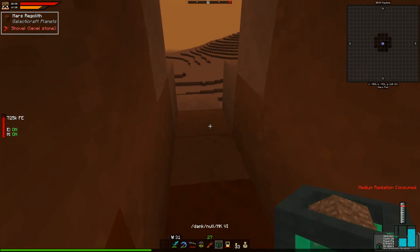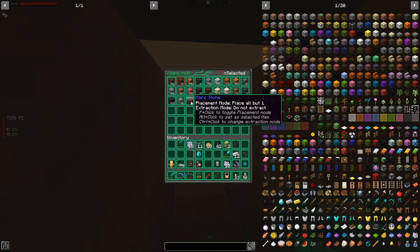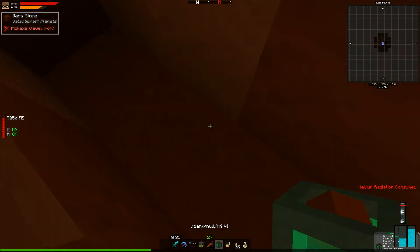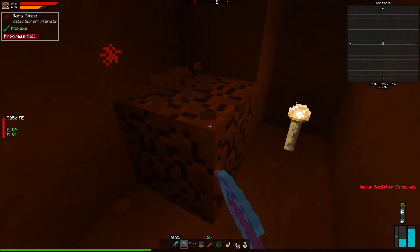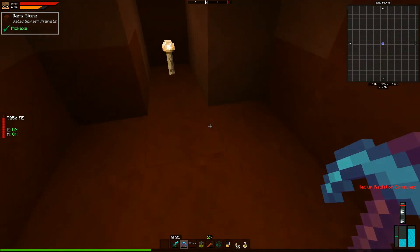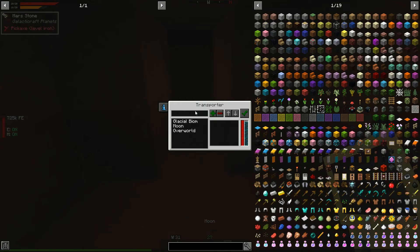Let's put some mars stone in there and use it as our filler block so when we place blocks here — there we go, mars stone! We've dug ourselves a safe little place. We probably won't find ores quite so high up, but we're on Mars now! Let's set a waypoint — 'mars' — done. Can we go back to the overworld directly?